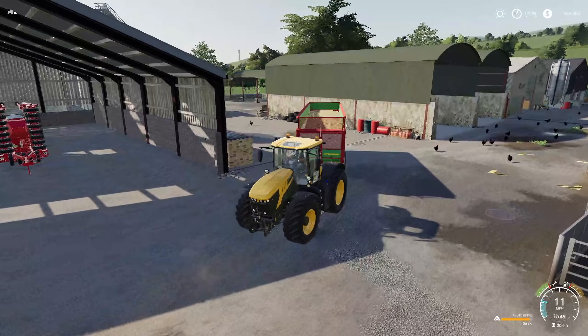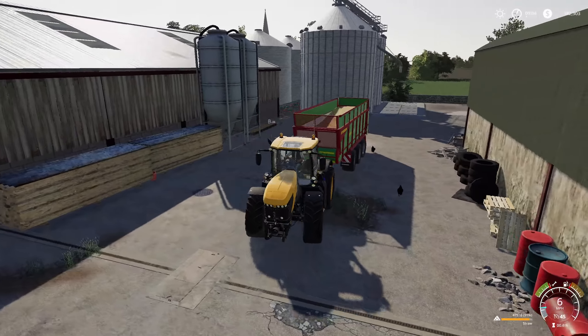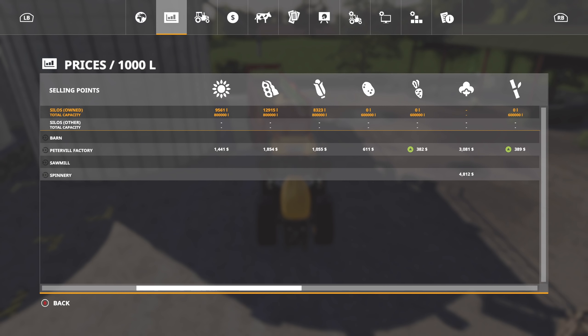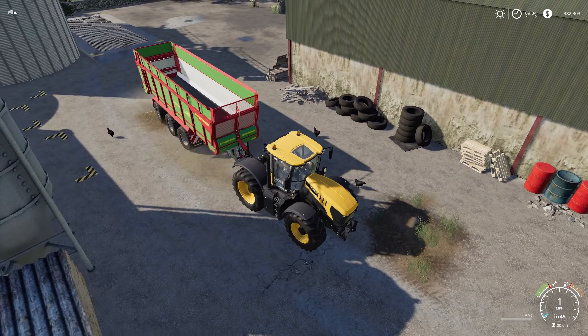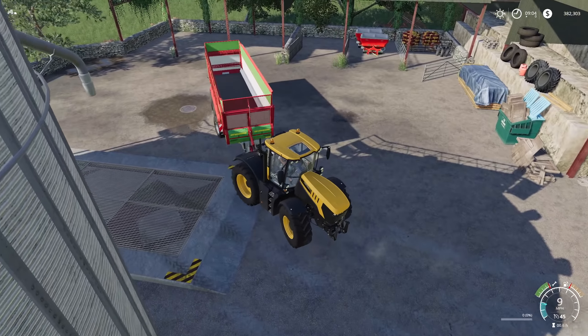All right, this is our last load right here — we got a lot, like a lot a lot. I'm pretty sure we're over a hundred thousand liters. Let's just poke in and take a look — 170 already, 175, 180, 190 — goodness gracious, that's a whole lot of straw. 194,000 liters off of that one field. That actually makes me really really nervous about getting the hay up.